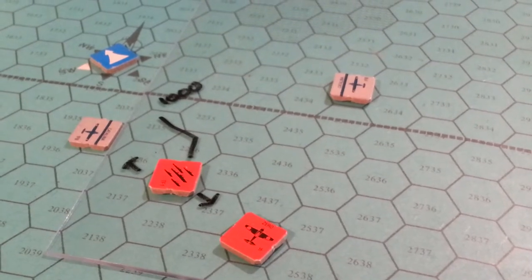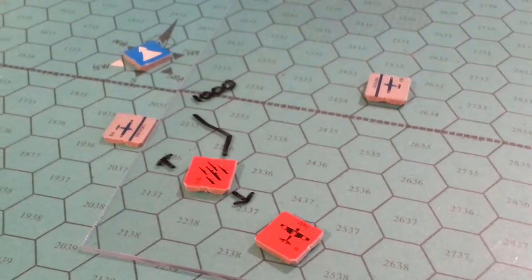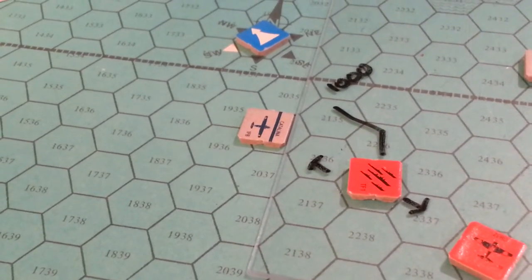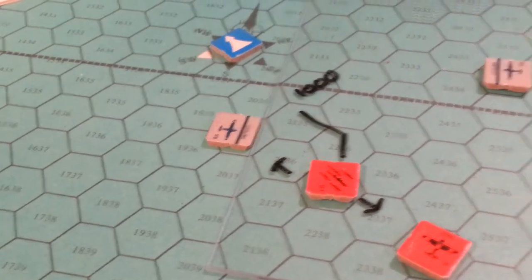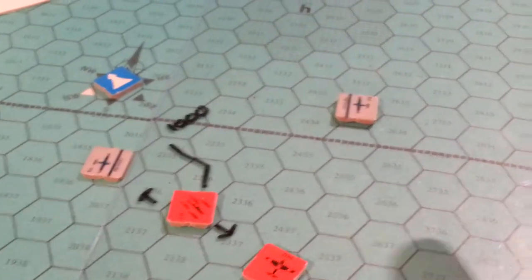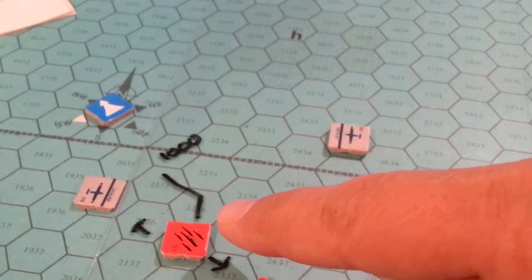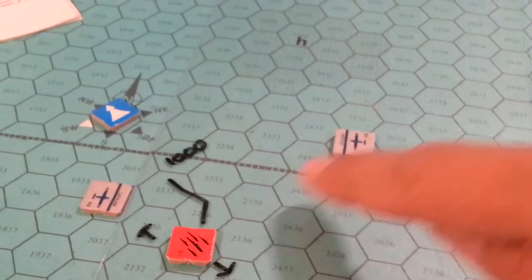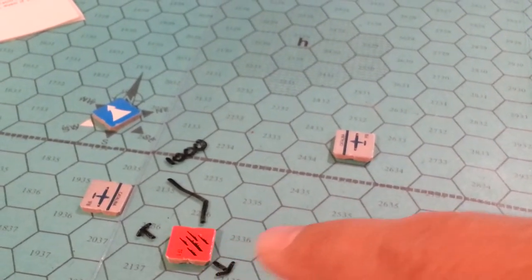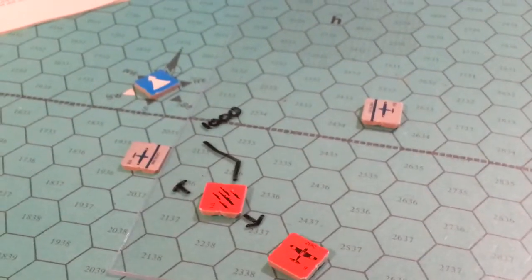What I suggest is we take this Catalina who's flying back and divert him to fly two hexes over that task force, get exact details of what it is, and keep heading up this way. Then use this other Catalina to bounce in and out of observable range and keep track of this task force for as long as possible.